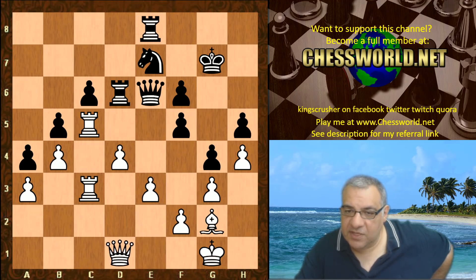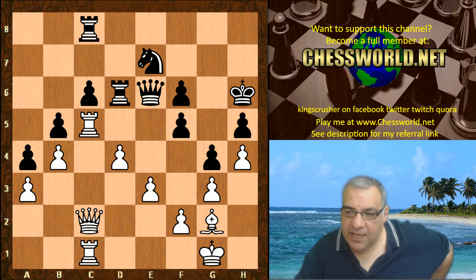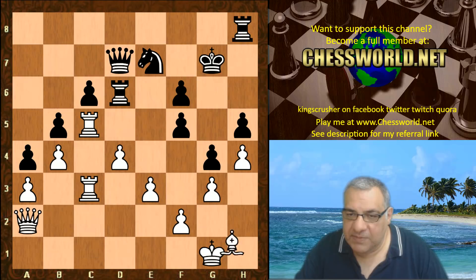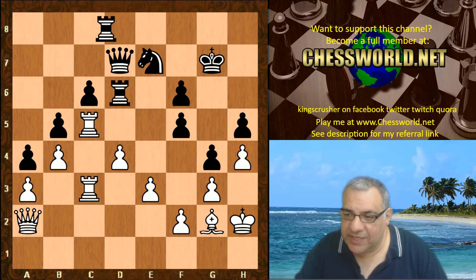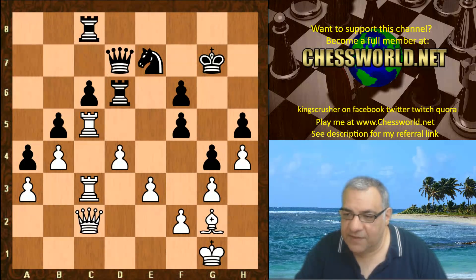Queen b1 — because black has pressure on d4, any break looks out of the question in this shuffling phase. Leela isn't doing too much, and I was especially concerned because of the time manager configuration change which seems to give Leela the draw death in this tournament. I thought: is this just going to be another draw, or should we hold out some hope?